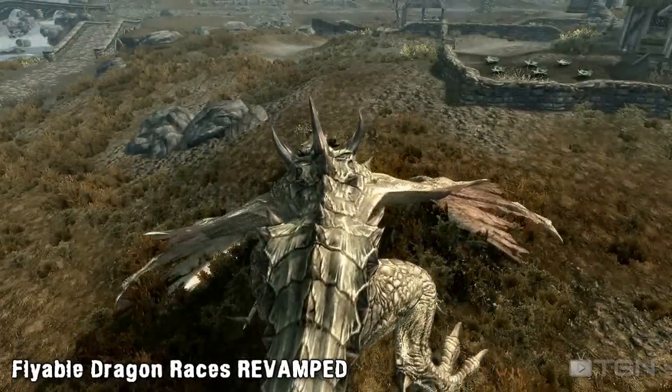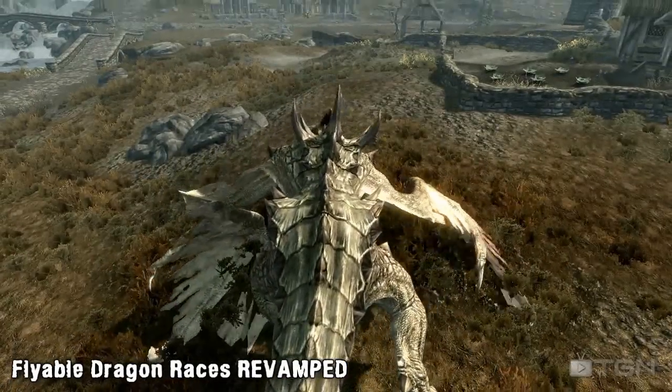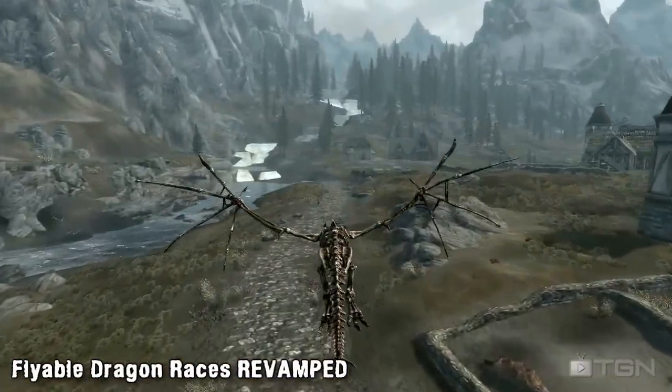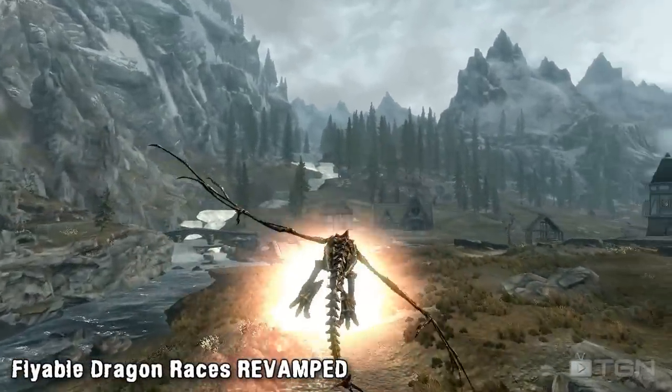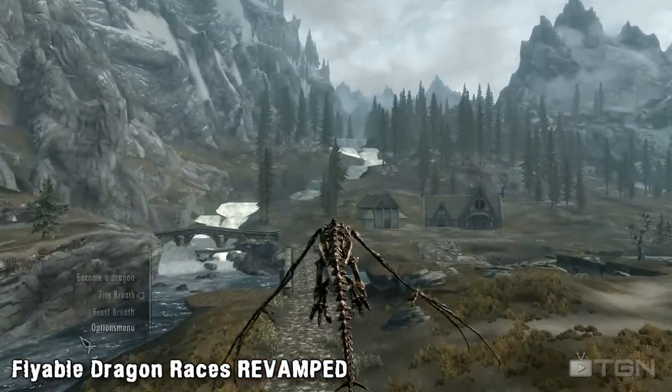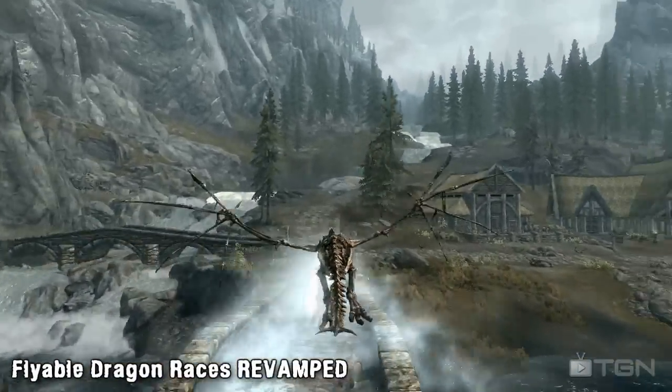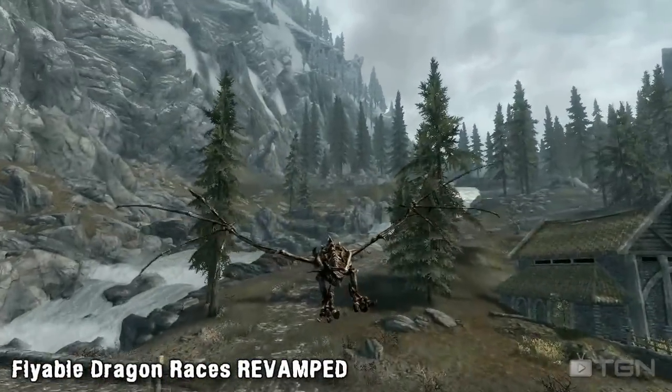and transform into a dragon using another spell. As a dragon you can do a variety of things like slamming your tail, biting and roaring, as well as use the two new dragon shouts — fire and frost breath. The new update also allows you to land your dragon by pressing E, which will land your dragon in the closest possible location. This mod keeps improving so keep an eye on this one in the future.